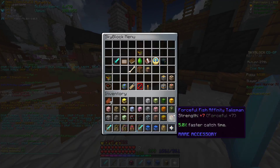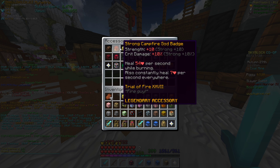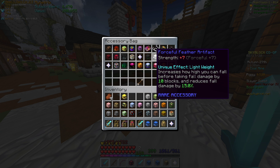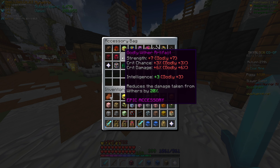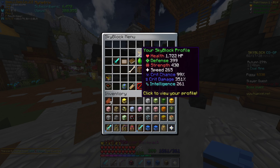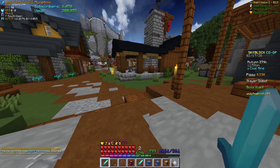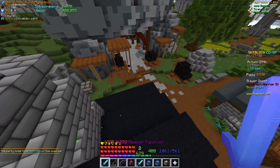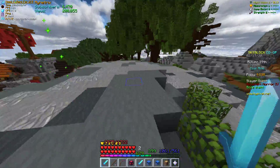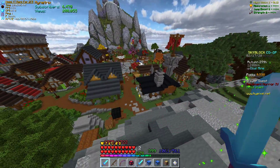And then my talismans — all my commons and uncommons are itchy, all my epics and legendaries are strong, and all my rares are forceful. I have one epic that is godly to get me to 100% crit chance. I'm not holding a sword that's giving me the 1% crit chance, so I'm at 99% — because the reforged spicy gives 1% crit chance with talismans.